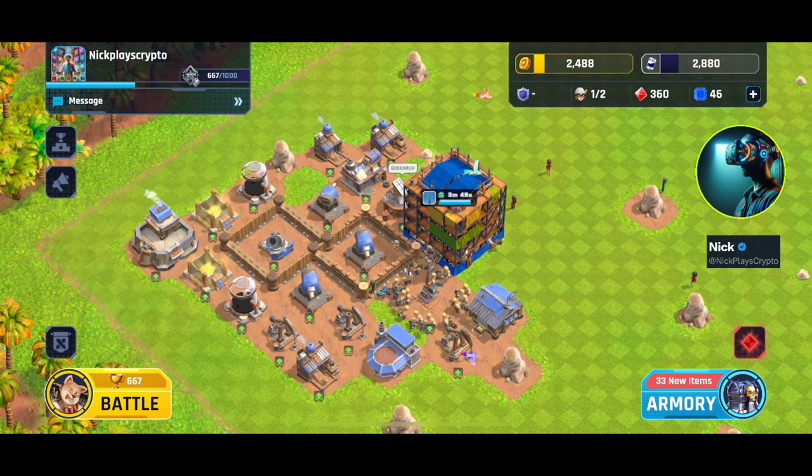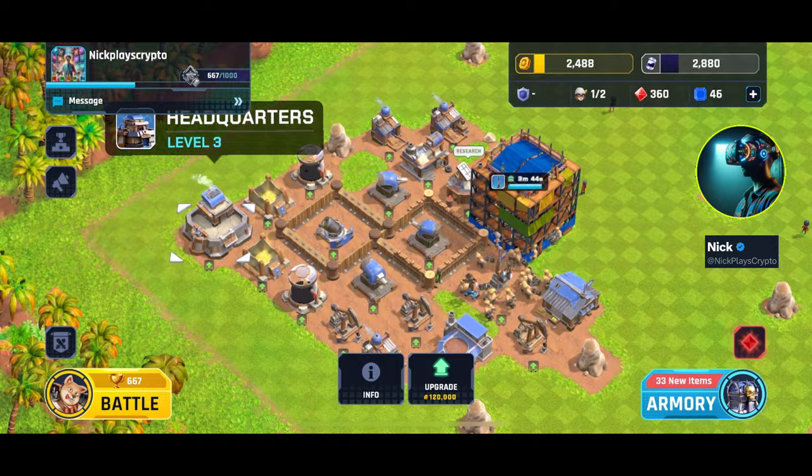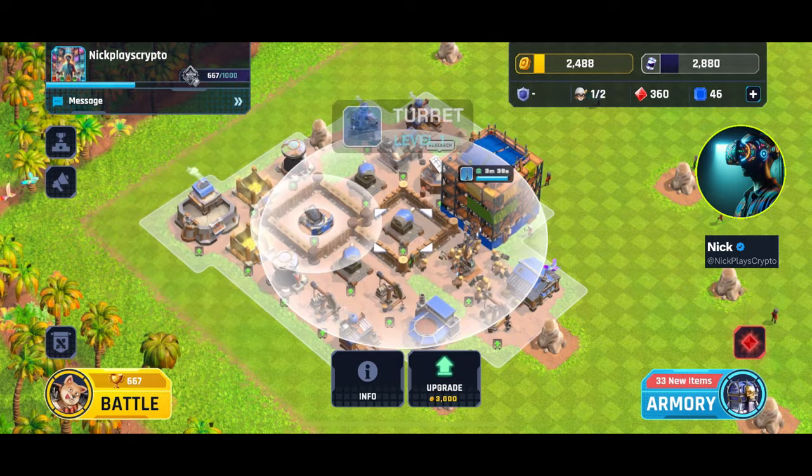Hey guys, Nick here with some early game heroes and Mavia strategy. The biggest thing I would say at this point is getting the headquarters to level three. That was a little bit of a grind.